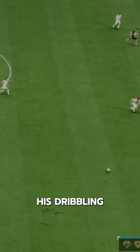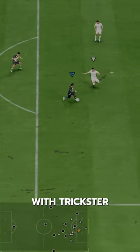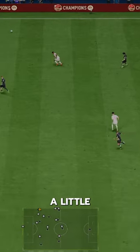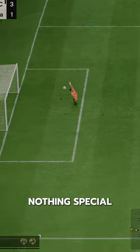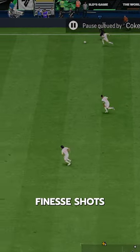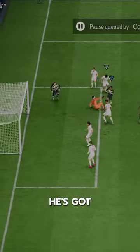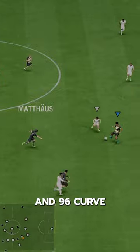What saves his dribbling is it's actually decent on the regular left stick, and he's got five-star skills with Trickster Plus, Technical, and Flair, which all make his body type and dribbling feel substantially better — just takes a little getting used to. His shot is nothing special from distance, but inside the box he's solid. Decent finesse shots, though he only has Power Shot Plus, and with a four-star weak foot that's hit or miss. His passing is very good — he's got Incisive Pass, Pinged Pass, Whipped Pass, and 96 curve with 90 vision.